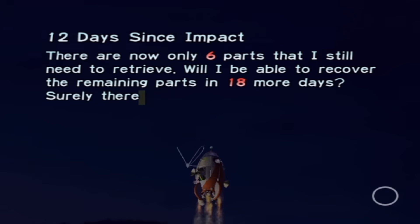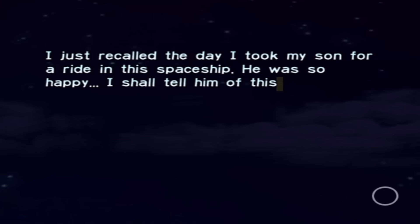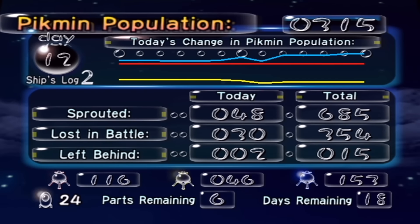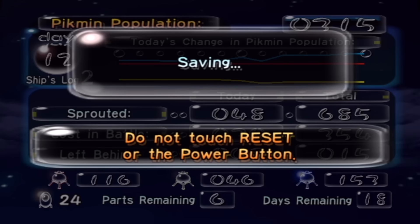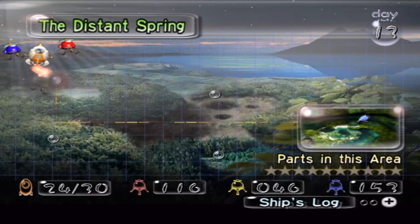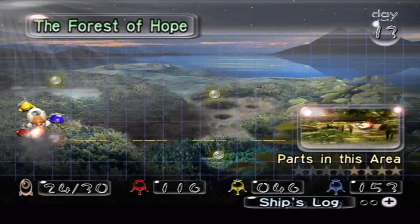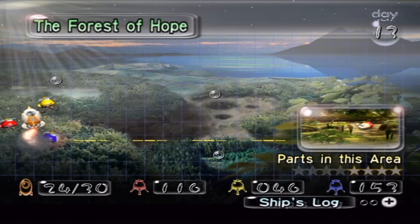The Distant Spring is done. The Forest Naval is done. All I can really do at this point is go back to the two first levels of this game where I couldn't collect everything because I needed blue Pikmin. I lost 32 Pikmin today, but I sprouted 48, so I sprouted more Pikmin than I lost - that's good. I know I'll be able to sprout more on these upcoming days because I'm revisiting old areas. The two areas I still have to revisit are the Forest of Hope and the Landing Site. I'm going to revisit the Forest of Hope next, simply because there are more ship parts that I have to collect here. Now that I have blue Pikmin, there shouldn't be any obstacle that I can't overcome.